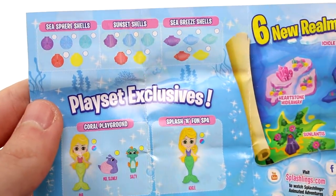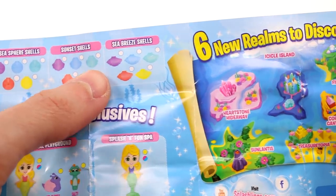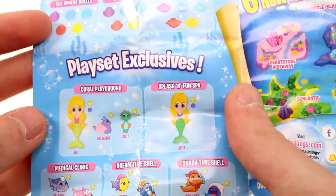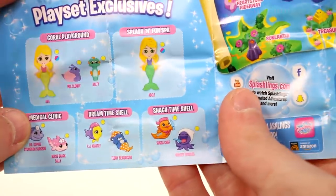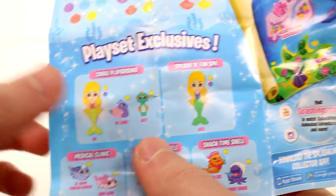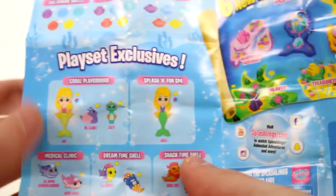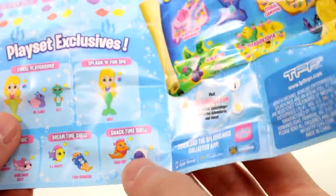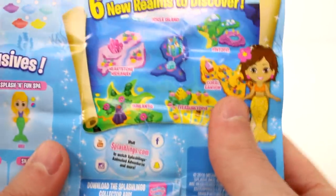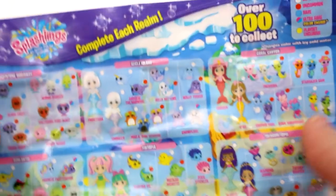Let's go ahead and look at the other side. So we have the shells — there's Sea Sphere shells, Sunset shells, and Sea Breeze shells. And then here's the playset exclusives: Coral Playground, Splashin' Fun Spa, Medical Clinic. The Coral Playground and the Medical Clinic are the old ones sticking around. Dreamtime Shell and Snacktime Shell — I'm really excited to see those. Look at those — she has a little nightcap on, oh my goodness. Six New Realms to Discover! I'm so excited, I love these.